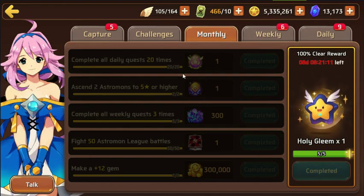The monthly quests include: completing a daily quest gets you a gleam, ascending two astromons to five star or higher gets a highlight three-star egg, completing a weekly quest gets 300 astro gems. Doing 50 astromon league battles gets you a skill book. I recommend doing arena battles every week not just for arena points but to buy gleams to help evolve your astromons. The last monthly quest is to make a 12-star gem, which requires 300,000 gold — you can grab a cheap one-star gem from phantom forest and level it up for about 40,000 gold.